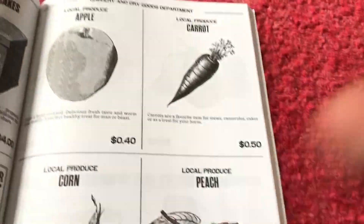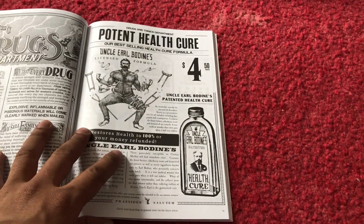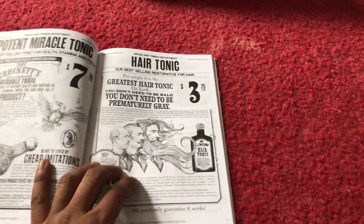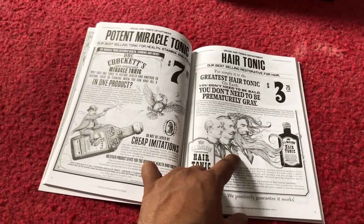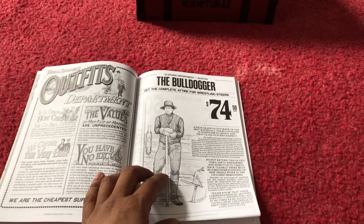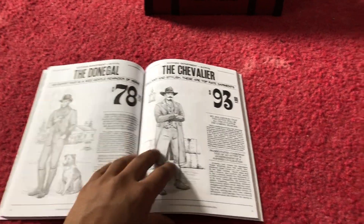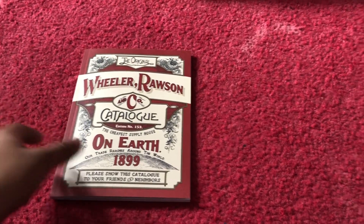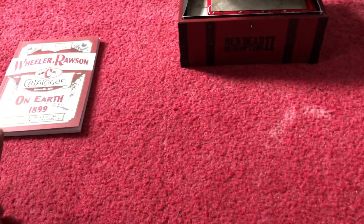'Warm, free, mostly a perfect healthy treat for man or beast' — so you could feed the apple to a horse, just like in Red Dead 1. You can see potent health cure, some tonics, hair tonic — this is straight out of the game itself, so you will see this page when you play. There's a potent miracle tonic, and a Bulldog outfit for $74 — that's a steal! I don't want to flip through the entire book and spoil too much for the game. The catalog is very, very well designed.